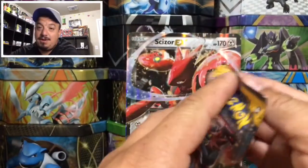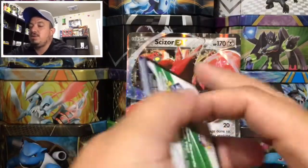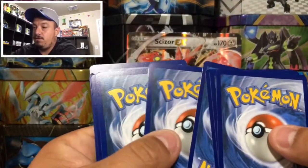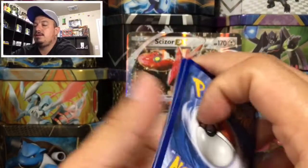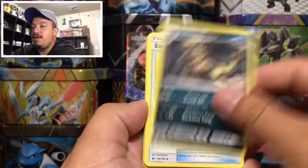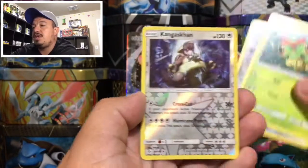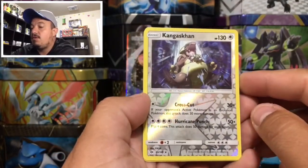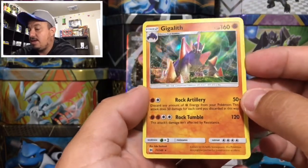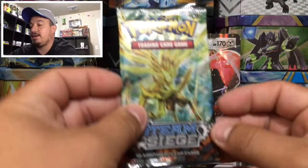Now pulling off a Sun and Moon booster pack — Cosmog on the front. Here is a code card as well. We have a Lightning Energy, a Rockruff, Croconaw, an Energy Retrieval, Jangmo-o, Sandygast, a Caterpie, Skarmory, a reverse holo Kangaskhan right there, and we have a Gigalith — that is a rare holographic card, nice! We got two good pulls out of that one booster pack.